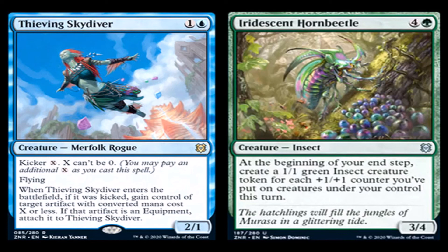Iridescent Hornbeetle: four generic and a green for creature insect, uncommon. At the beginning of your end step, create a 1/1 green insect creature token for each +1/+1 counter you've put on creatures you control this turn. If the +1/+1 counter deck is good enough, this will be a good top end for it because it will just keep breeding you these 1/1 green insect creatures. I wish it happened when you put a +1/+1 counter on them, but you have to let this card survive till your end step. Your opponent is just going to kill your Hornbeetle at the end of your second main. It's an uncommon, it is what it is.